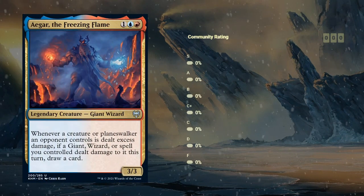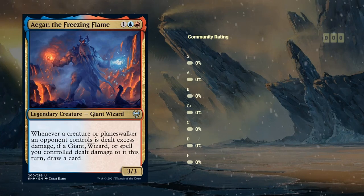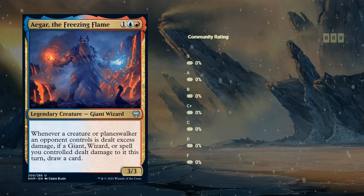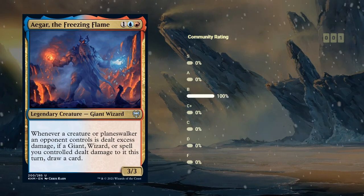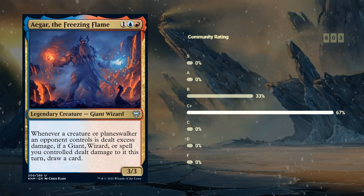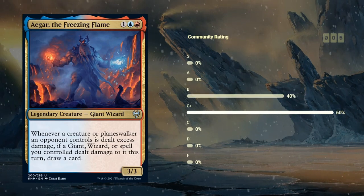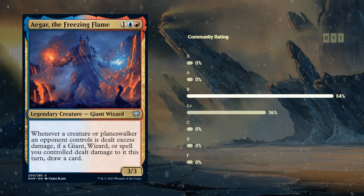So our first Kaldheim card, Agar the Freezing Flame. Three mana for a 3-3 Giant Wizard. Whenever a creature or planeswalker an opponent controls is dealt damage or excess damage, if a Giant, Wizard, or spell you control dealt damage to it, you get to draw a card. So blue-red in the set has a bit of a giant theme, with a bit of a giant synergy going on, and wizards as well.